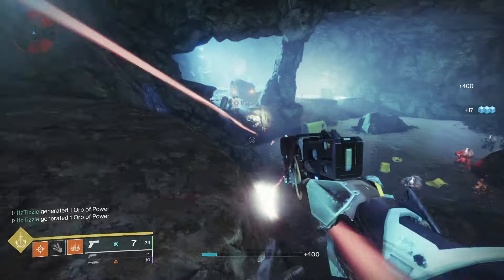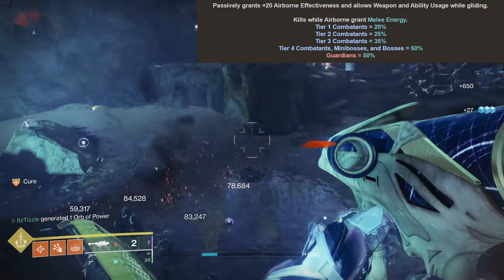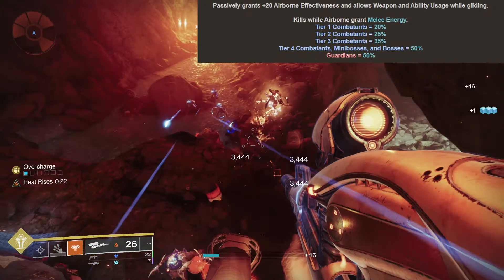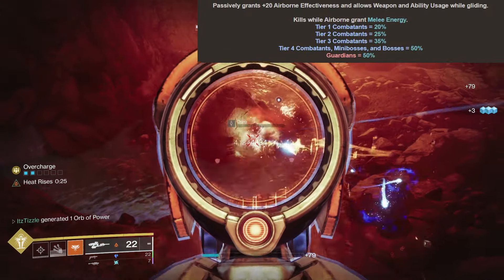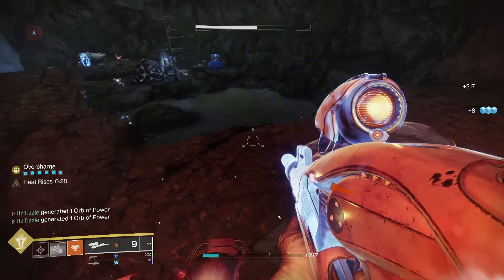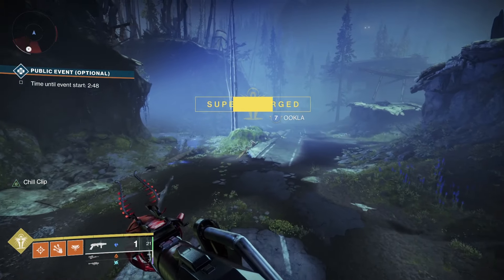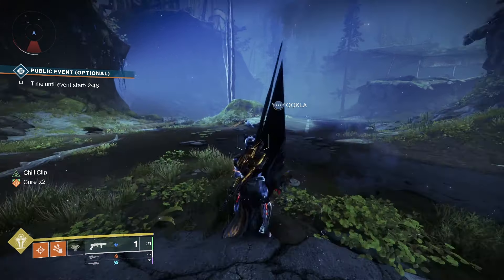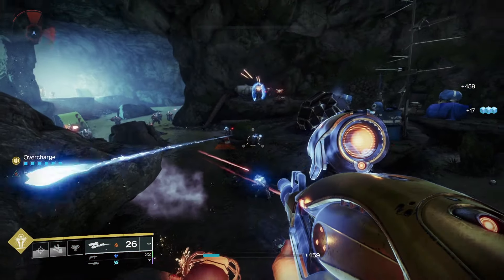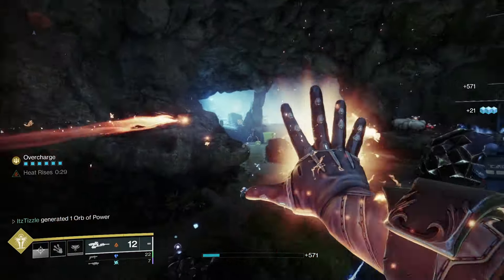The amount of melee energy you get back is based on the tier of combatant defeated. The compendium says 20% for tier 1 combatants, but my testing showed it was more like 15% — I got 5 kills while airborne and still didn't get my charge fully back. Regardless, 15% from simple red bars is still extremely powerful. For the final thing it modifies: Phoenix Dive normally only gives Cure x2, but with Heat Rises active, Phoenix Dive applies Scorch to enemies and gives Resto x2 for 3 seconds. This is a very versatile aspect.